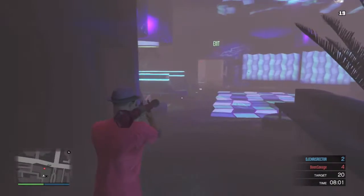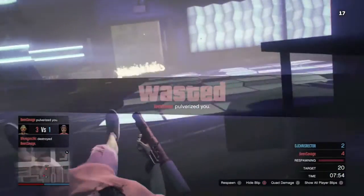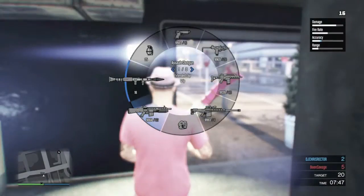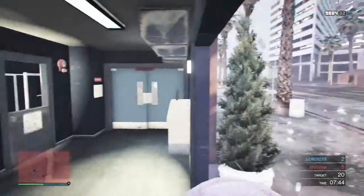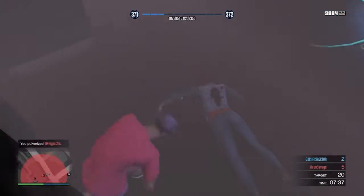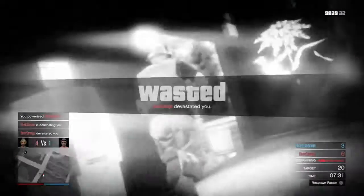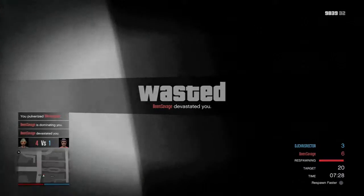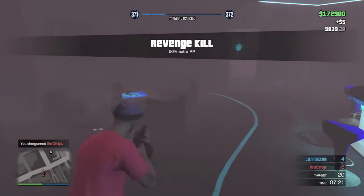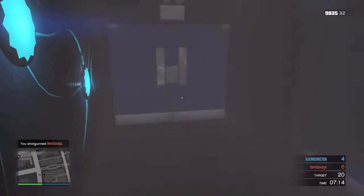I believe the top unofficial deathmatch at a close quarter area is the FBI building. The FBI deathmatch is the best unofficial close quarter deathmatch I've seen. I don't understand why Rockstar didn't make it themselves, because the map is set up so perfectly that it just works and flows really well — as opposed to this.